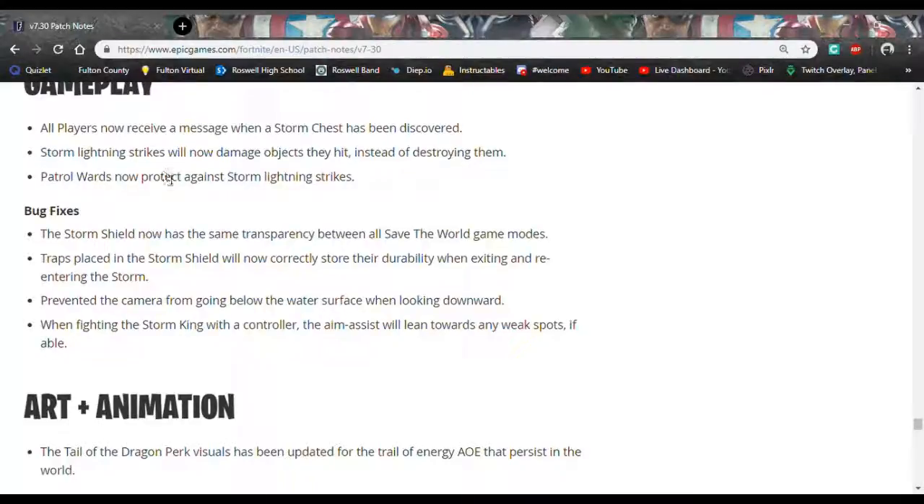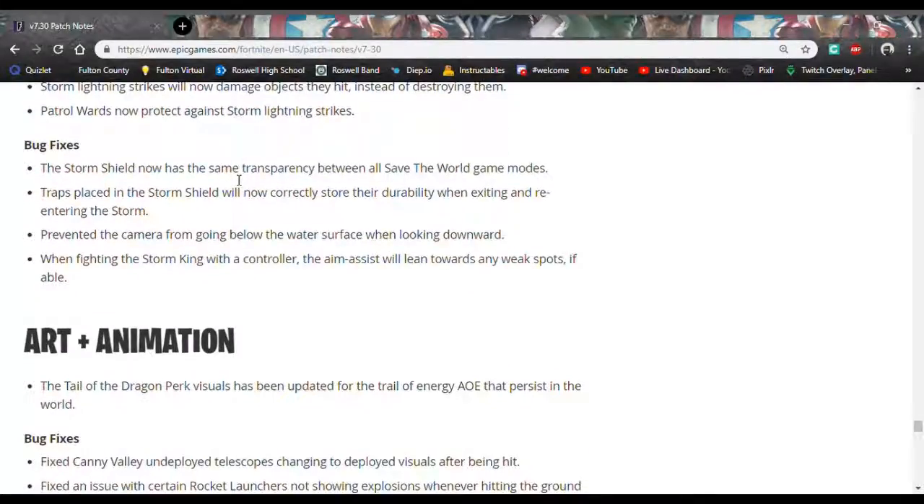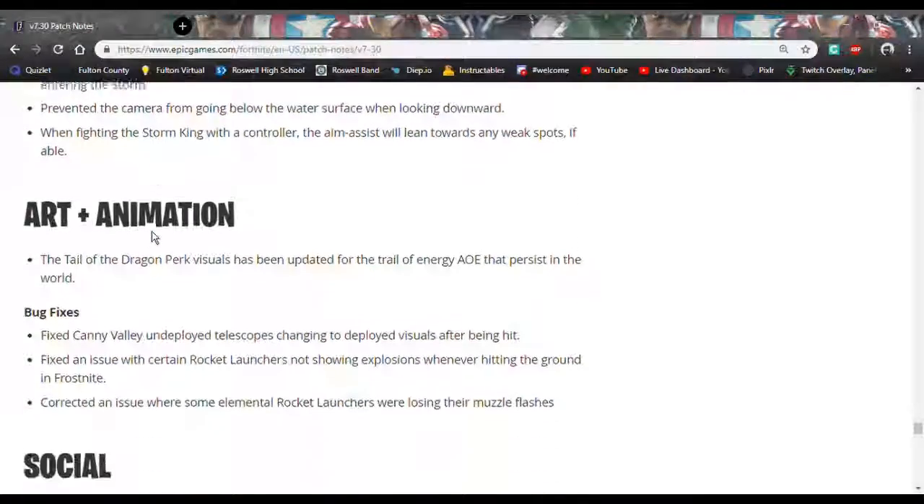Patrol rewards now also protect against storm lightning strikes. That seems interesting, though I still don't use patrol rewards — I just kill the husks when they spawn. The lightning strikes don't seem like too much of a threat regardless.